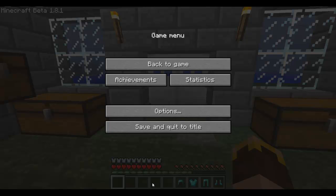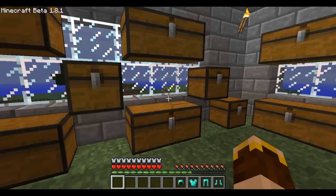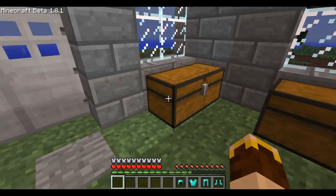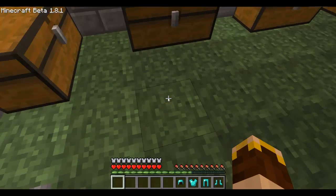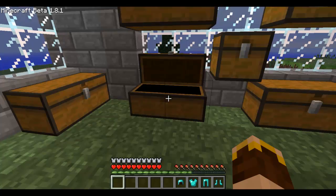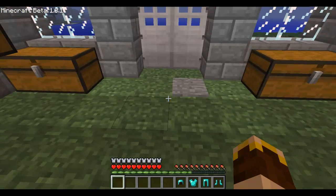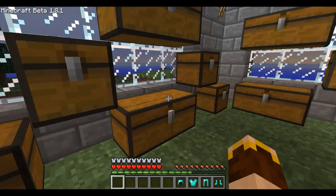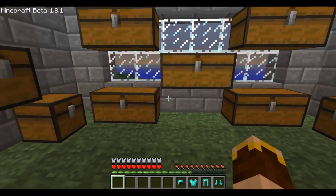Hey guys, what's going on? Today I'm going to be showing you a little Minecraft minigame that I invented. It's called Creeper Hunting, and basically what you do is when it turns night time you grab a bunch of TNT and diamond armour, also a bunch of food just to keep that hunger bar up, and you go find creepers and place TNT near them and let them blow it up.